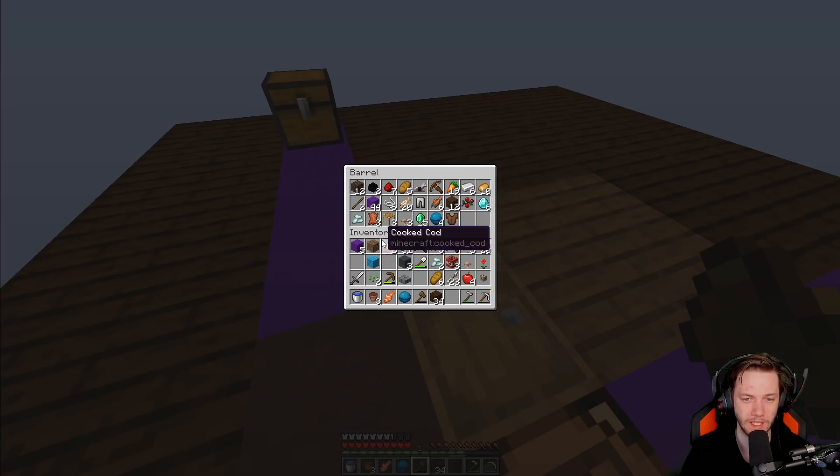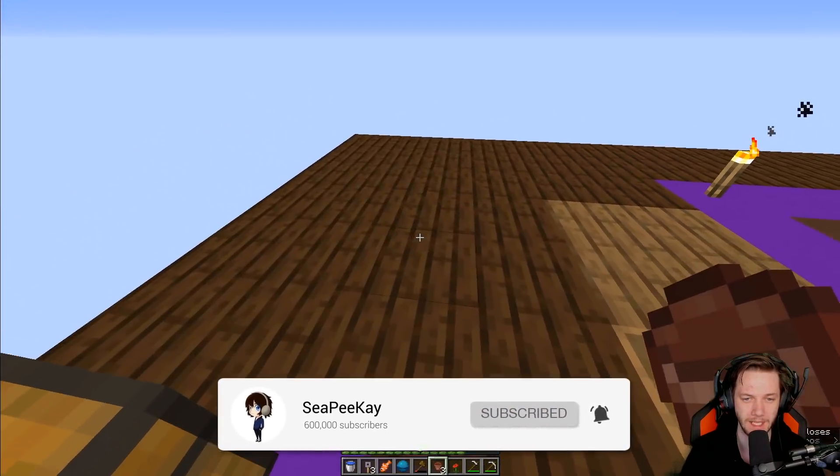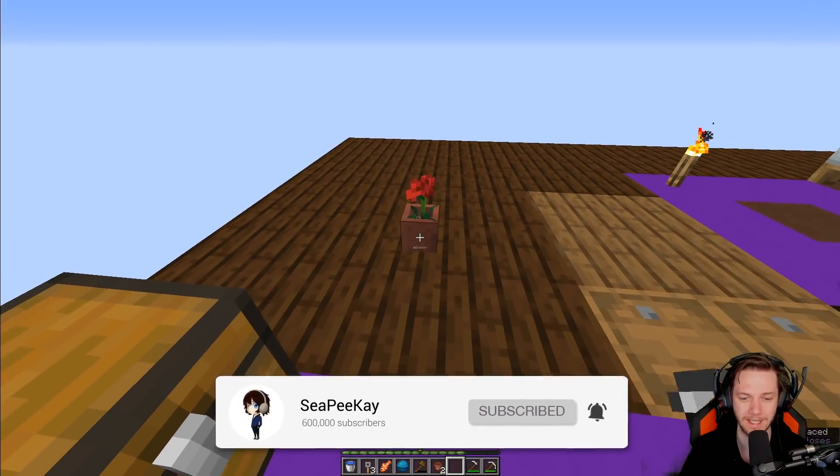In here — emeralds. This is good in case you get a trader. I have one dirt, a single piece of dirt is what I have. I definitely want to try putting a poppy in a plant pot — try saying that three times fast.